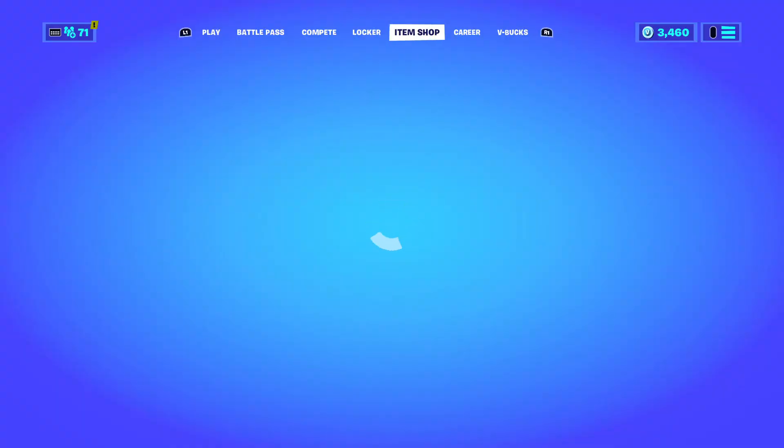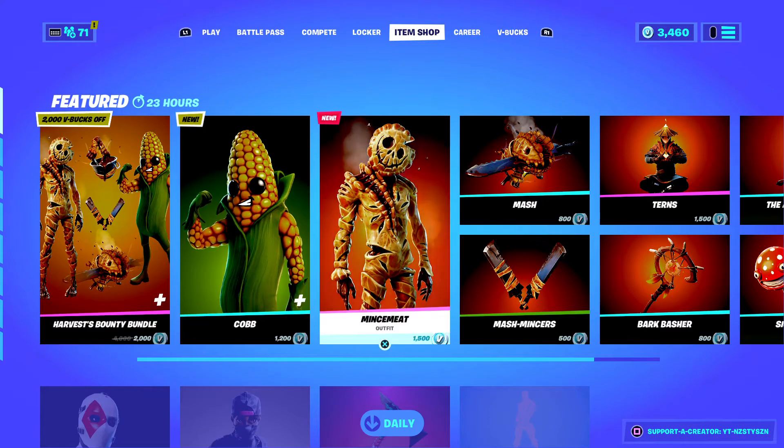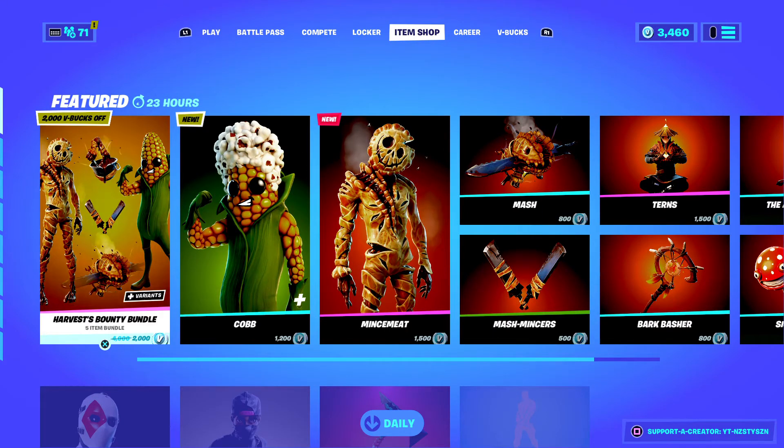Alright, this is your boy Nasty here. I'm back with another Fortnite item shop. Today's shop has got two brand new skins — the Cob and the Minceme.